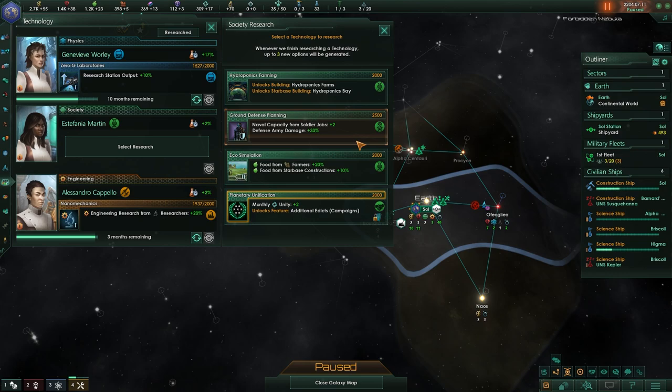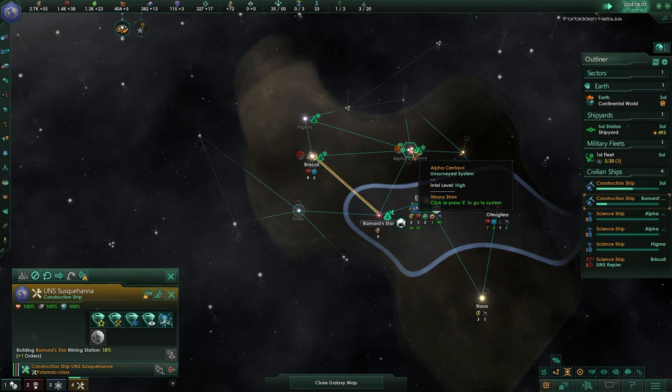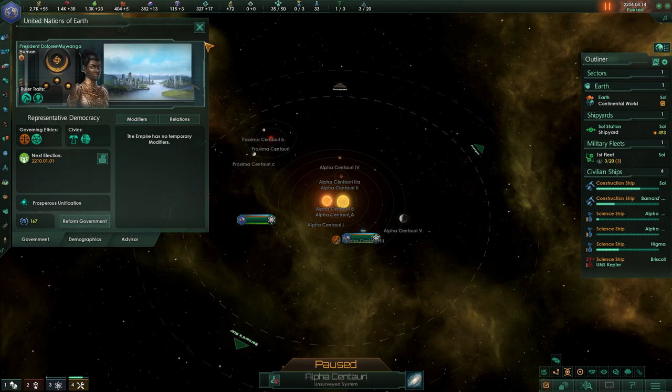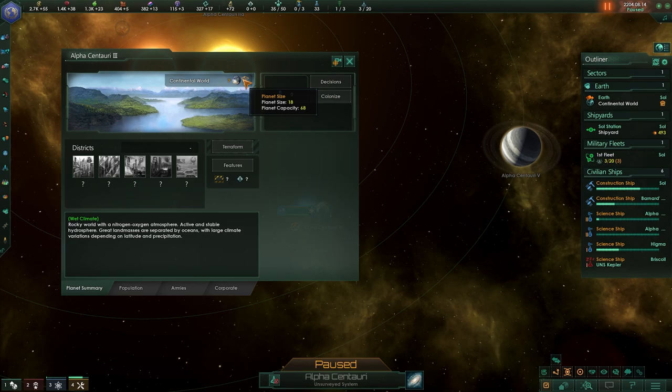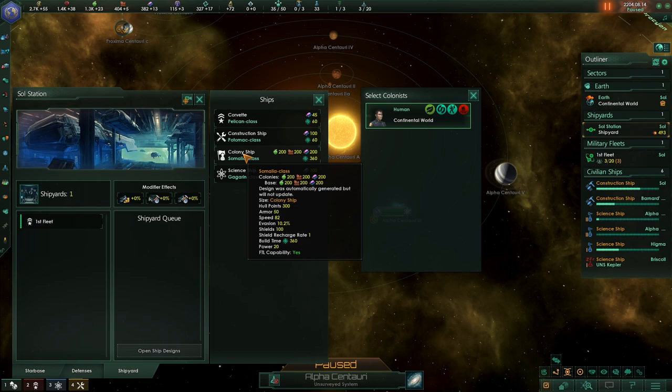Looks like we found ourselves another continental world, which is pretty exciting. We're going to go ahead and get ourselves some new research — planetary unification is usually quite good. We're going to get this mining station up and running as well as this starbase. But something really important has just happened: we are about to find our first continental world. A continental world is really good in this case because we are in fact a continental species, which means this is going to be our first planet we are going to be able to colonize. It's a size 18, and our people are currently working on it to get it ready.